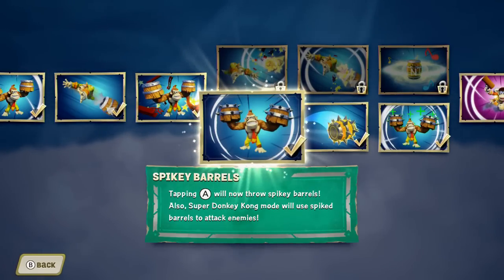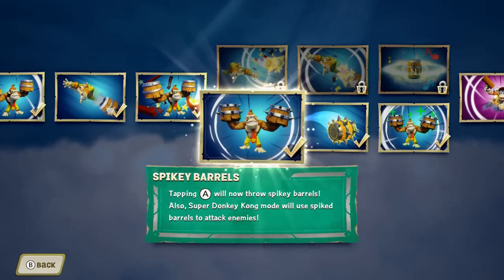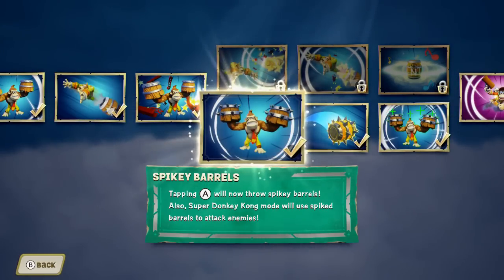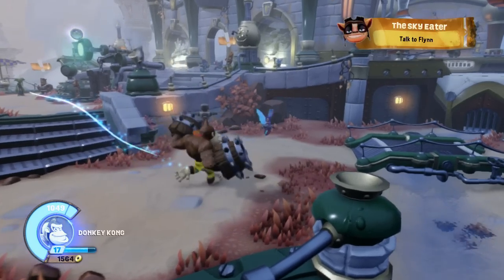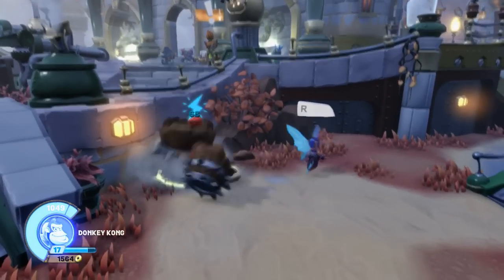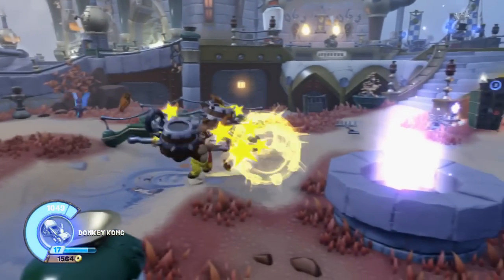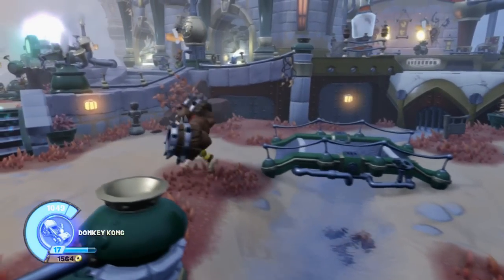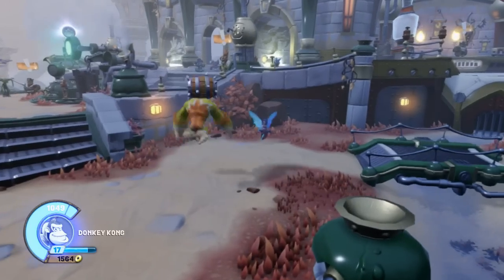Now let's go over the bottom path. Spiky Barrels — tapping A will now throw spiky barrels. Also, Super Donkey Kong mode will use spiked barrels to attack enemies. He punches with the spiked barrels, and his A attack uses a spiked barrel as well instead of just a regular one. He'll throw the spiked barrels at range too.